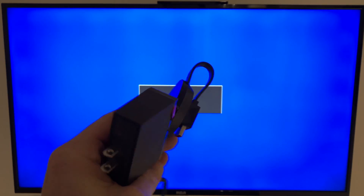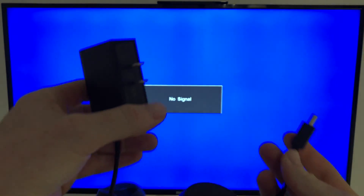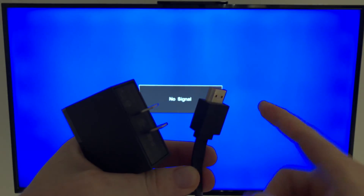Now for the second step, we need to set this up with your TV by plugging the Chromecast into your HDMI port and connecting it to power. On the back of my TV there are several HDMI ports — I'm plugging it into one right here. Remember each HDMI port has a number, so once it's hooked up you'll need to select the right one with your controller.